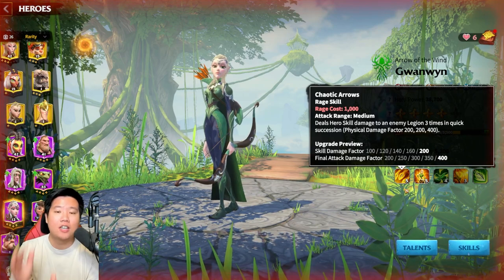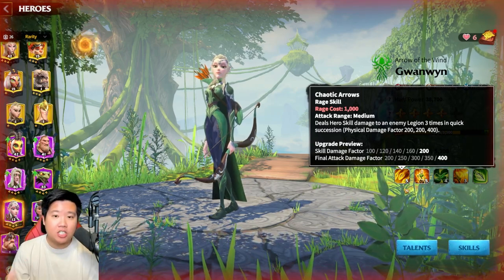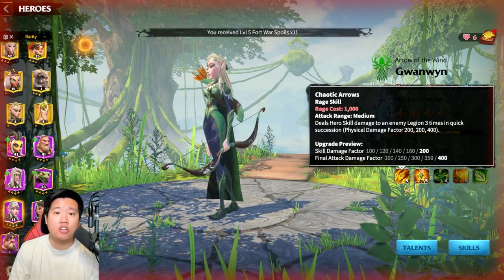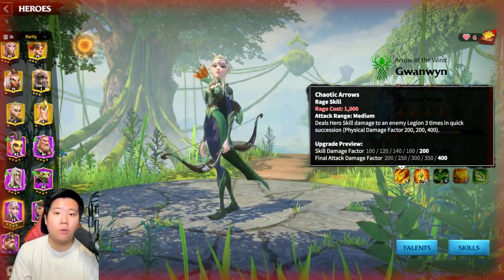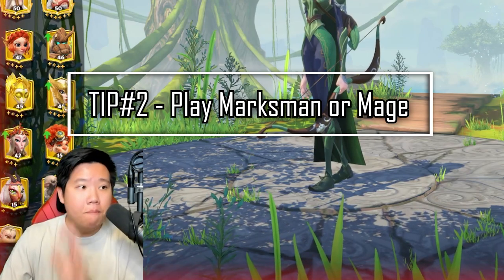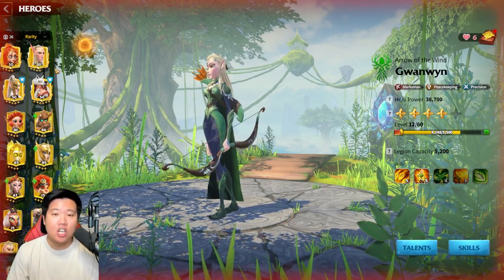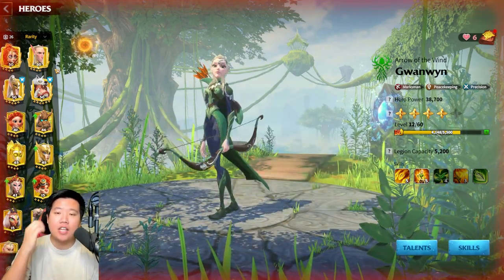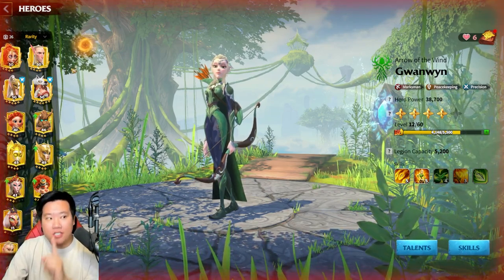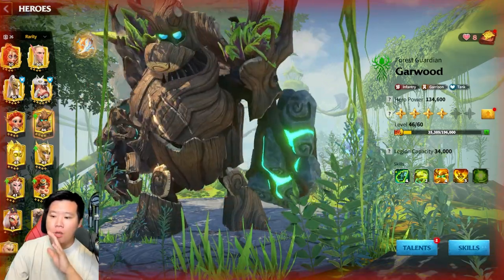I mainly have my mage on the battlefield and I focus on that. When you get a bit stronger and have more heroes, then you can use multiple marches to fight. But in the beginning, to increase your merits fast, focus on one hero at a time. I really recommend that you work on mage or marksman. These are the units used widely in the battlefield — you're going to see most open field fighting with marksman heroes and mage heroes.